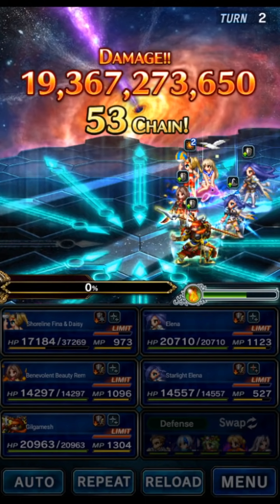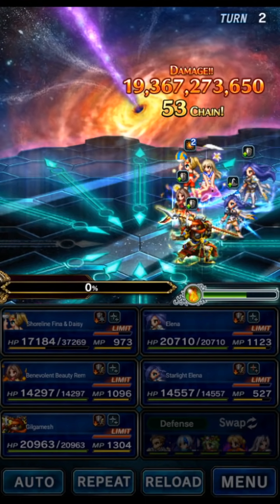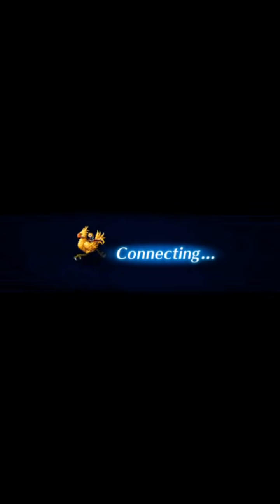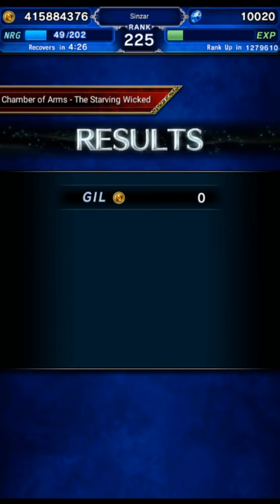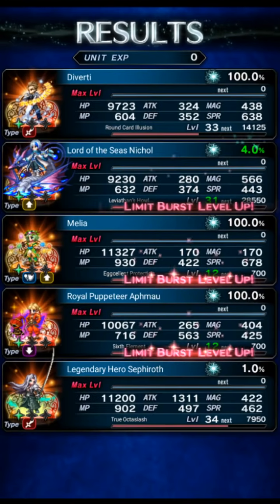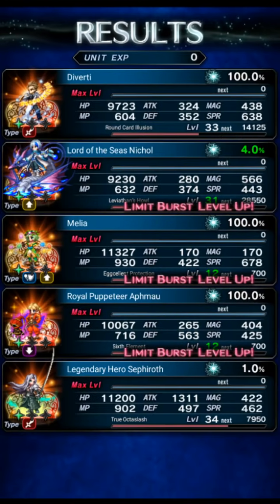Make sure your tank is passive provoking for the ambush and has Guts. Auto Mirage potentially works as well if you have gear for that.